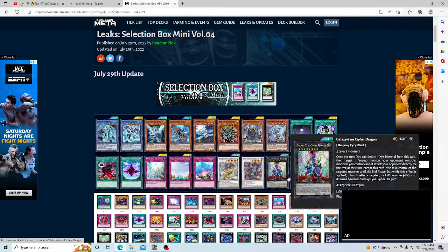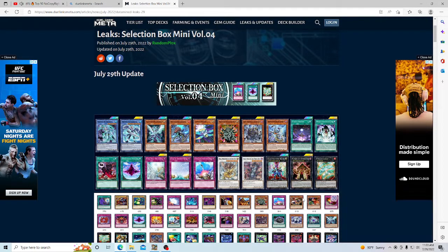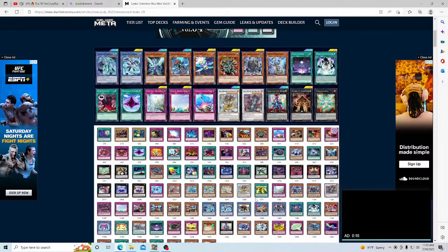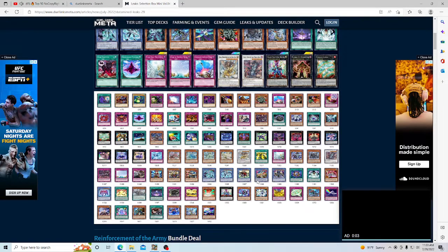With all the cards shown below the main list — like Torrential Tribute and Drowning Mirror Force — I have no idea what those are. They might just be NPC cards, so don't assume those are going to be in the next selection box — that's probably not true.